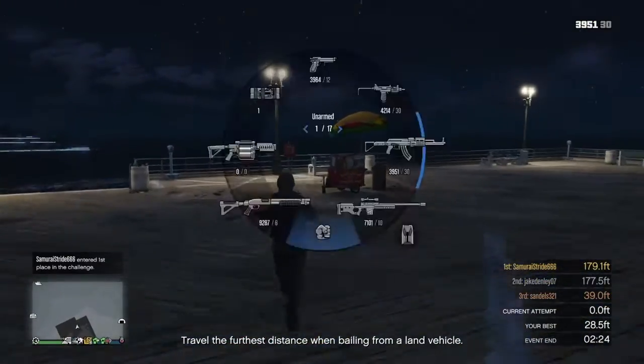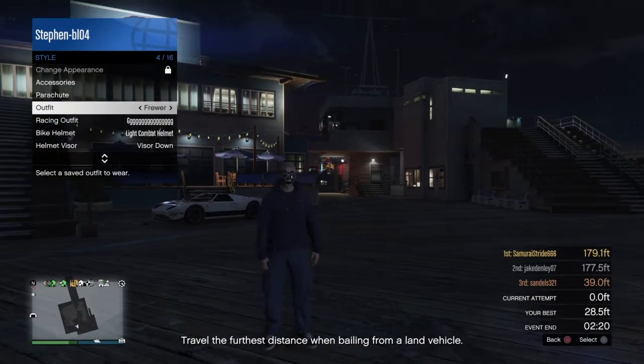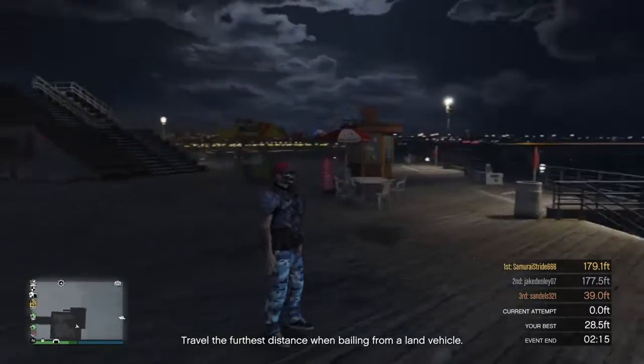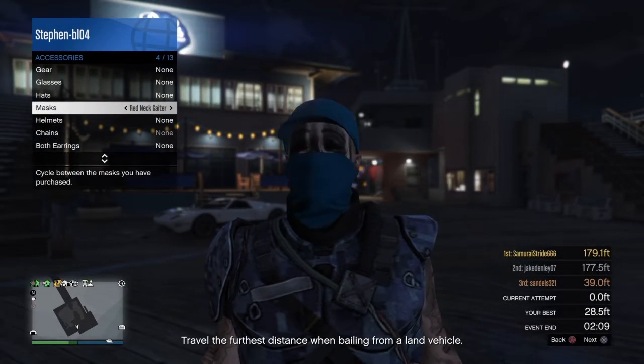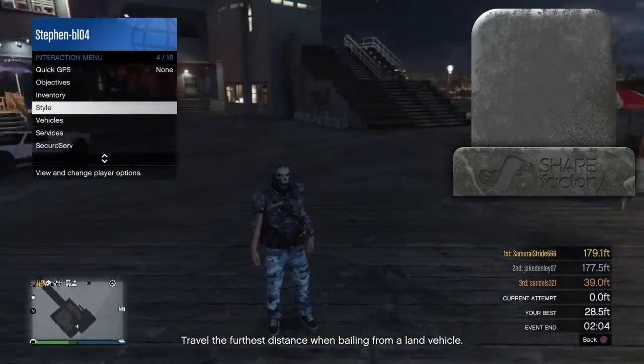So now we're at where we need to be. What you have to do is get an outfit you like — any old outfit. Just say this one I like. You have to get a mask, whatever one you want. Just say this one.